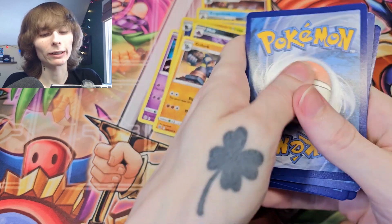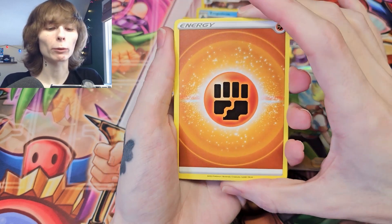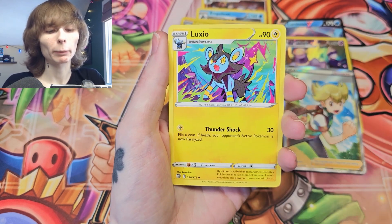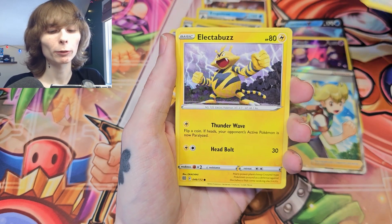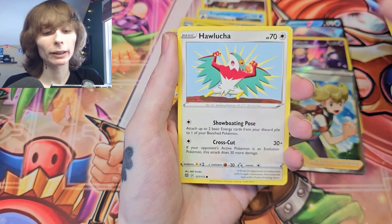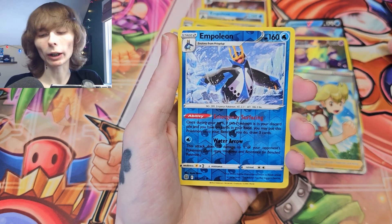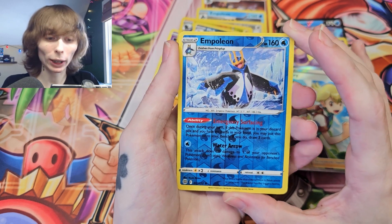Final pack — let's see what we get. We got a Fighting Energy. Come on! Choice Belt, Luxio, Clefairy, Bidoof, Electabuzz, Luchabull, Buizel — we got an Empoleon! Come on, final pull of the video — could we get a Charizard here? That would be quite insane.